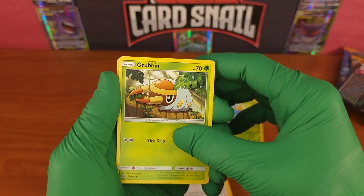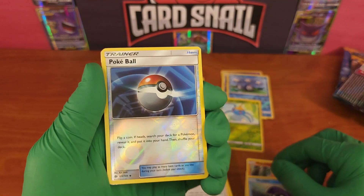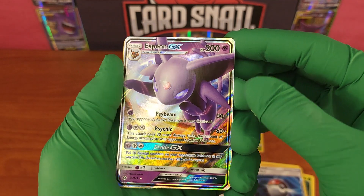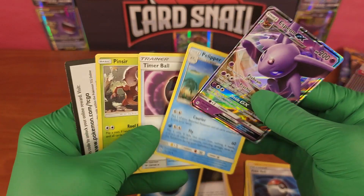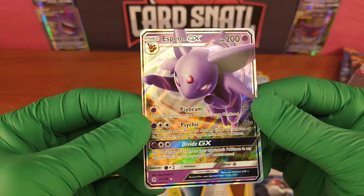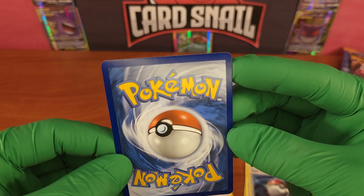Pack five: Drowzee, Grubbin, Ferroseed, Makuhita — just a weird Pokémon, I love it — Shellder. Reverse holo Poké Ball, an uncommon trainer, 125 out of 149. And — I think boom — we got a full-on Espeon GX! Card number 61 out of 149, one of the rarest and highest-priced cards in the set. Also Pelipper, Timer Ball, and Pinsir — Pinsir's kind of nice too.